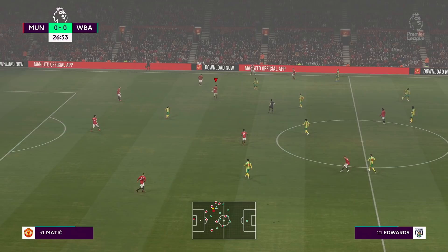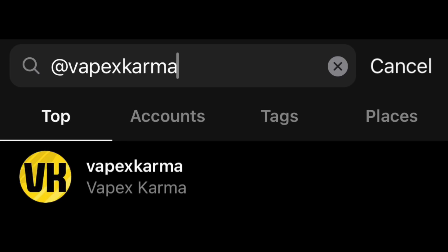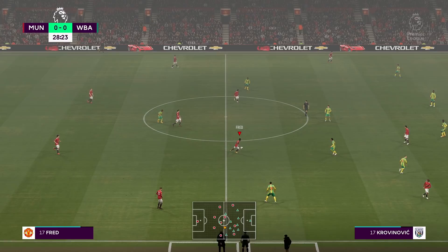That's it for another episode of FIFA Bugs. Thanks to everyone who sent their clips in. If you see anything dodgy in your game, send it to Vapex Karma on Instagram via DM. I can't promise I'll get to everyone, but I'll use whatever I can find when it's time to do the show. If you enjoyed today's video, please leave a like and make sure you subscribe — it always helps. Check out this FIFA video by hitting the card in the middle. I'll see you next time.